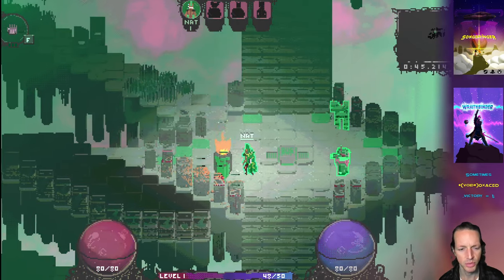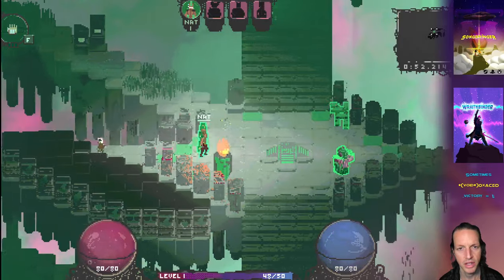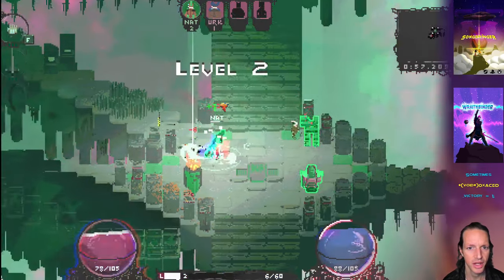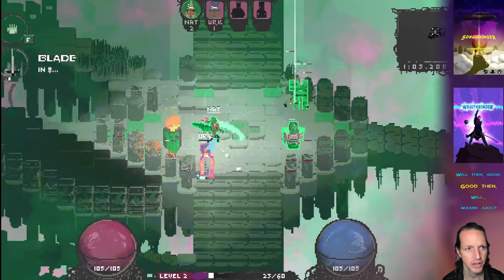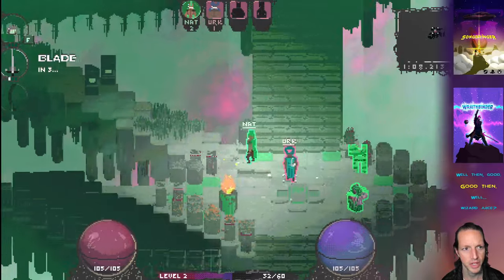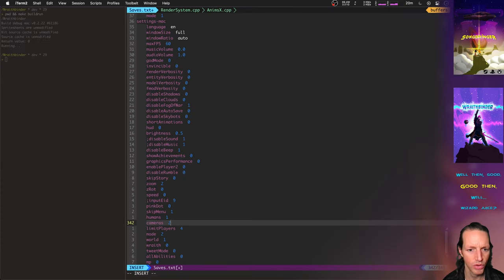This is how Wraithbinder normally looks. You've got these big baubles at the bottom with all your hit points, matter points, your level, and your experience. There are player baubles in the top showing your team in green and everybody else in red. There are abilities on the left, and in the top right we have the mini-map. All that stuff shrinks when we go into two or four cameras. Let's go to two-camera mode.